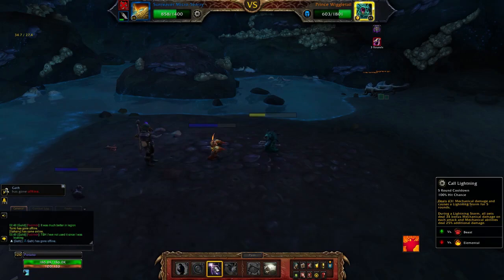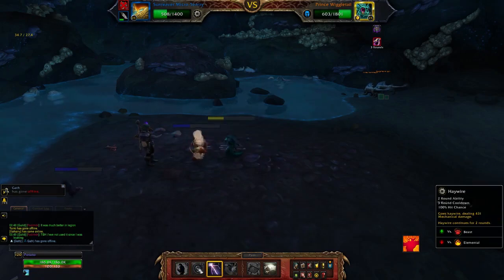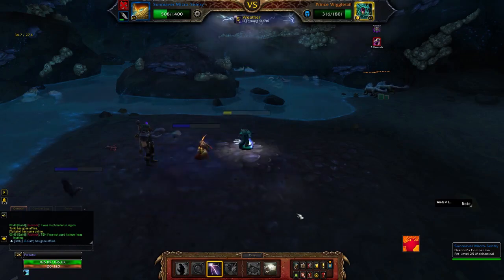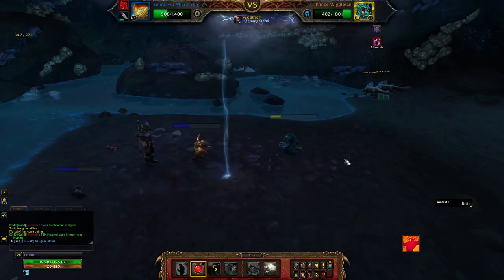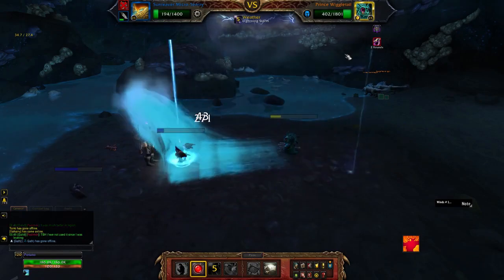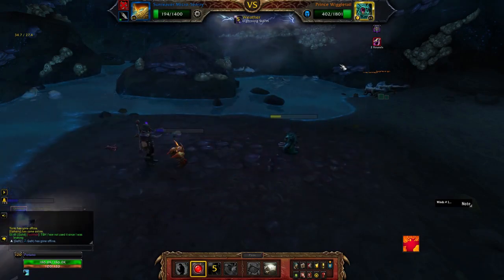When we send out our Sunreaver Micro Sentry, we open up with Call Lightning and then follow it up with Haywire, and that should finish off Prince Wiggletail. The Lightning Storm buffed by the Black Claw does a tremendous amount of damage and will end the fight very, very quickly.